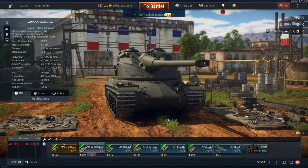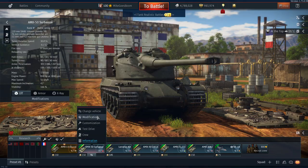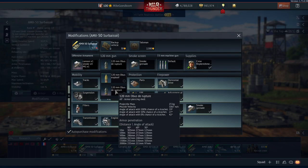This thing has the same gun as the AMX-50 Foch — a 120mm cannon which only fires AP. Although the AP isn't half bad; it has 303mm of penetration. It does a lot of spalling damage — literally a lot. You're going to see in the gameplay coming up how good this thing actually is.